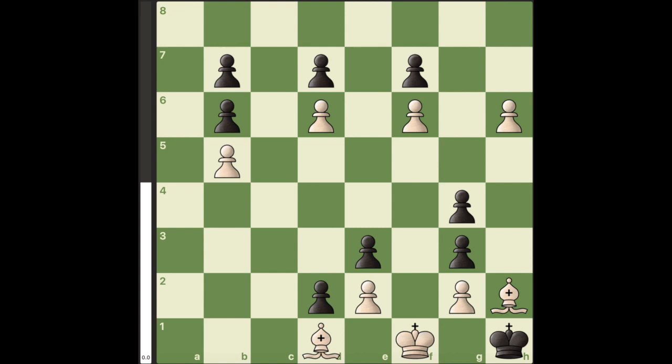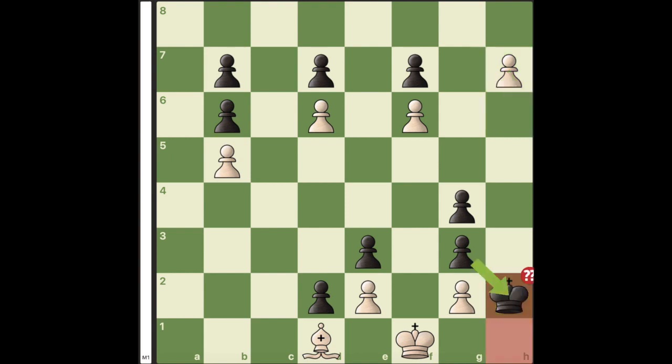Hello. Here white can win with the move h7. Black has two legal moves, one of them leading to mate in one.